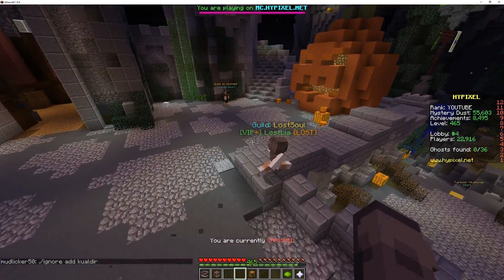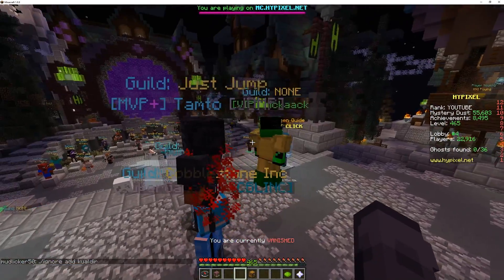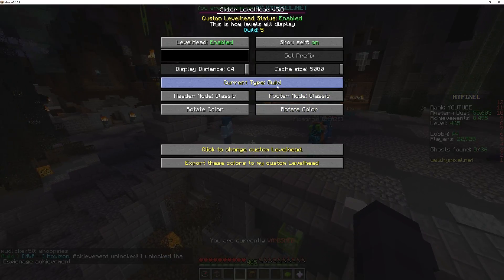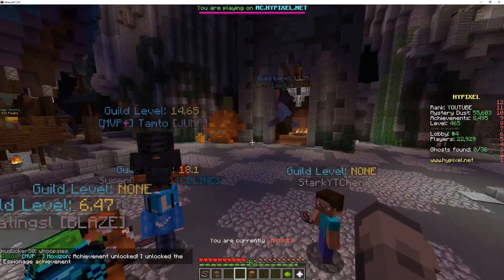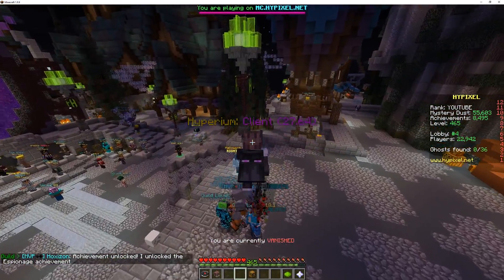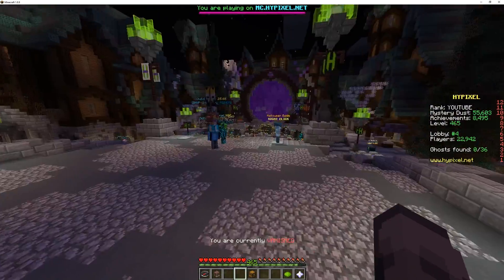Obviously the best guild, just saying. This guy is in Lost Soul. You can see this guy's in Just Jump, Cobblestone Ink — you can see all the guilds that people are in. And not just that with guilds — you can also see the guild level. So right now that guy is 13.35, we are 27.64, and this person's 13.35.